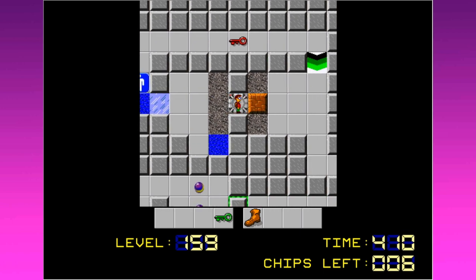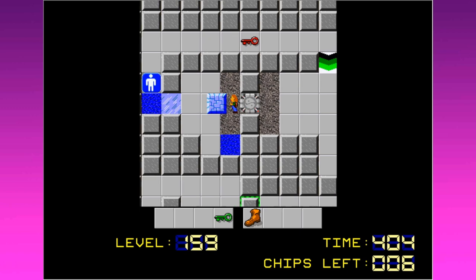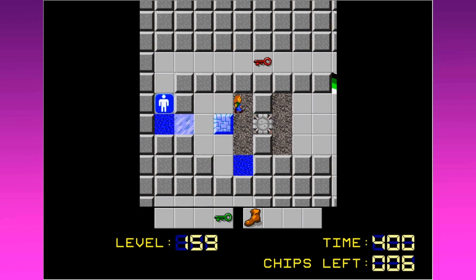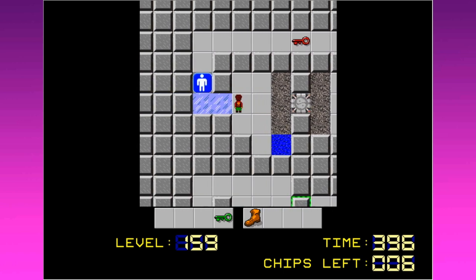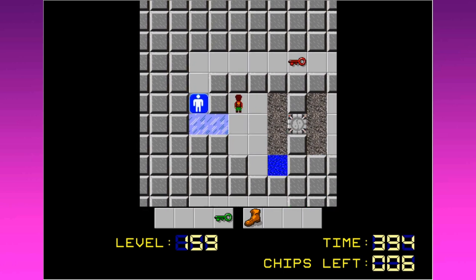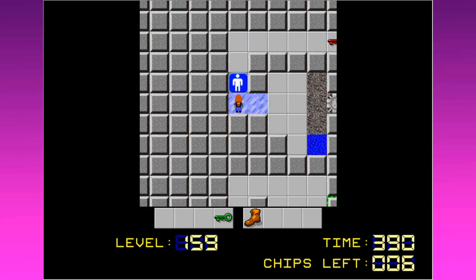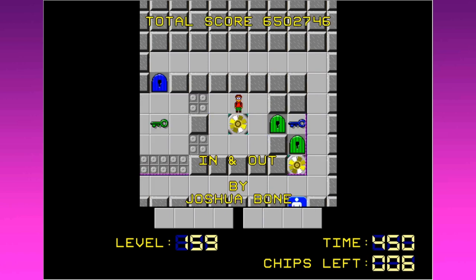Oh well. I'm going to turn it back into a thing doing that. Okay, this turns it into an ice block. And this turns me into Melinda. So I've got to have the hiking boots. But once I push this onto here... oh. Yeah, once I push this onto here, I can't make further use of it. Because I'm Chip. Then I go here. Hmm. Okay. Another mystery to be solved.